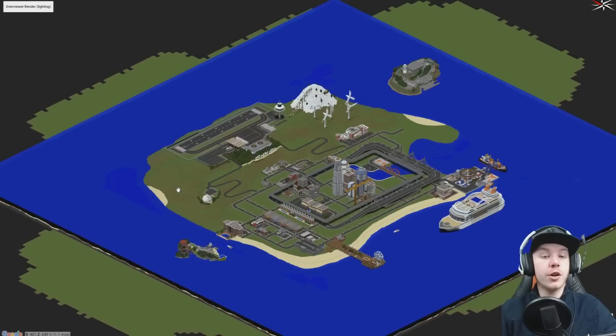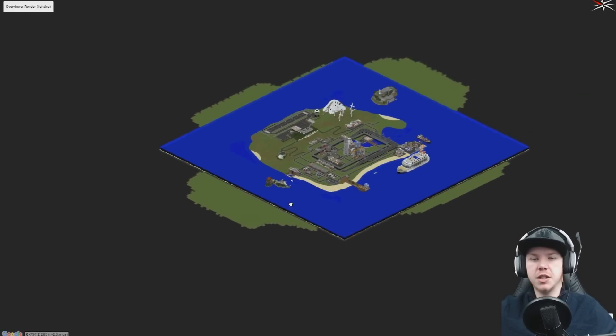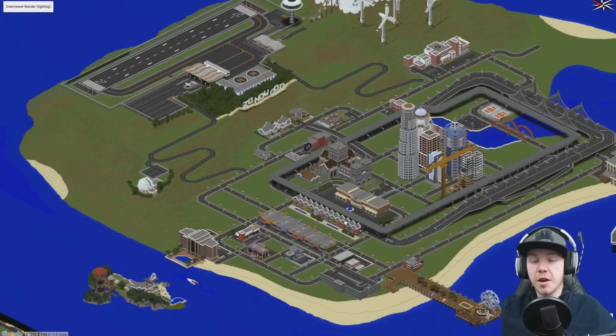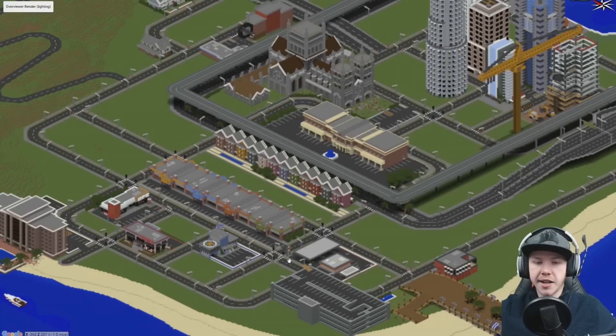So here we are in Overviewer. For those of you that don't know, Overviewer is a free program you can download. With a little bit of work - it's a little bit tricky to keep your head around at first - it allows you to render out your Minecraft worlds into a sort of isometric view where you can see the entire world. You can zoom all the way out and see it all. It takes the texture pack that we use to texture all the buildings correctly.